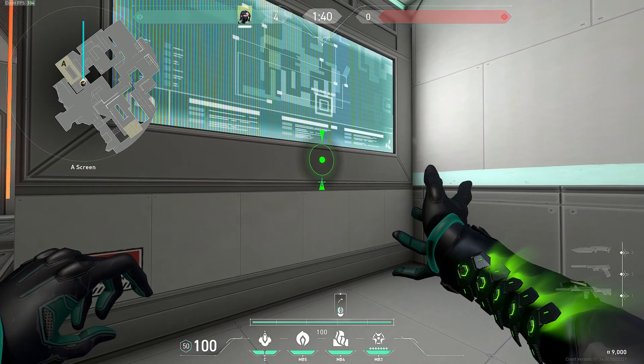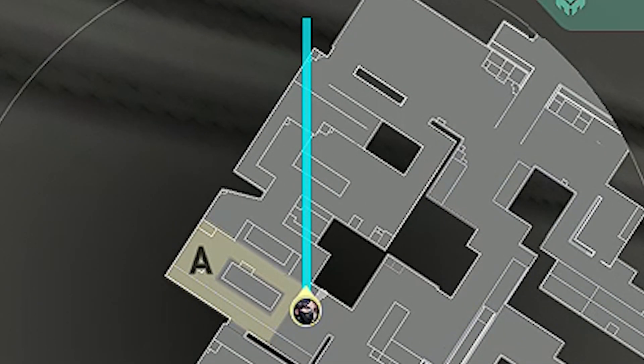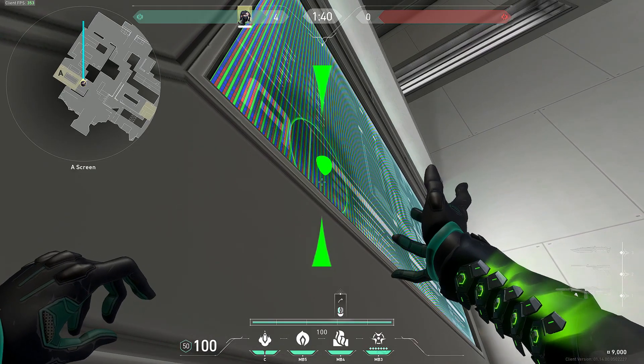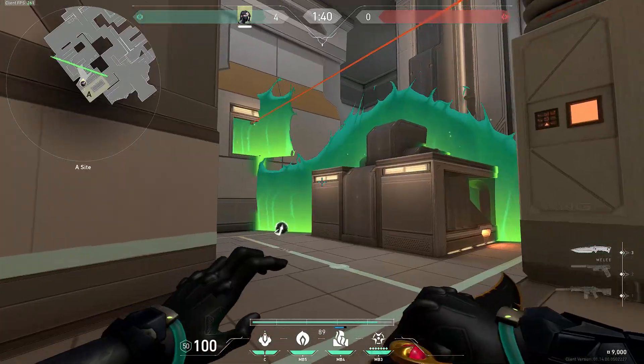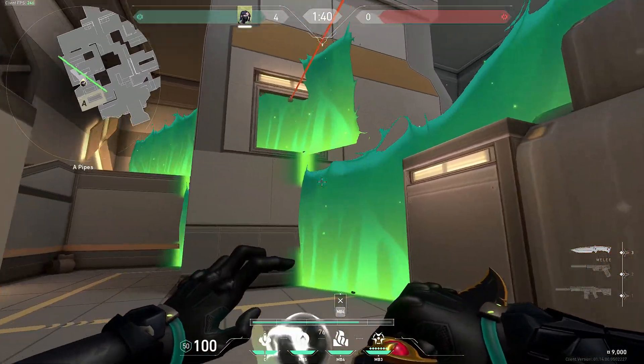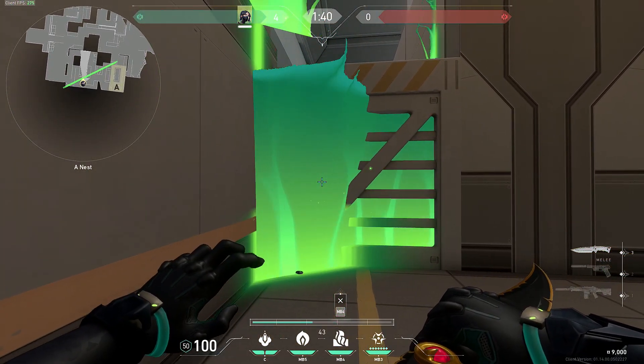When defending A site, I like to put up a wall that blocks off pipes, nests, and heaven. When I do this wall, I line it up on my map so it blocks off all three and then cut it across diagonally. I make sure to look up so that way it reaches all the spots. This wall is nice because it blocks off basically every single angle on A site and also allows you to push up and be aggressive if you want to be.